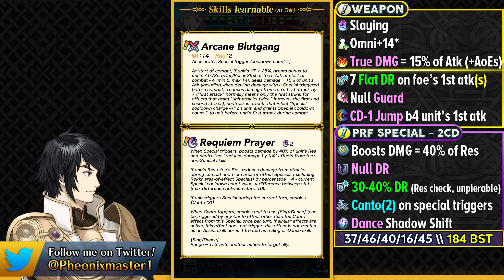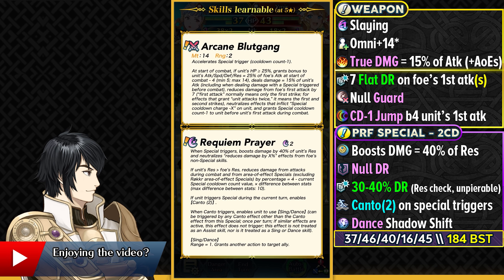So that is going to be amazing. This is a pretty stacked special — it gives her the full Damage Reduction Piercing, the unpierceable Damage Reduction, Canto 2, and then Shadow Shift Dance. So this is going to be making her an amazing refresher in something like Aether Raids Offense. But keep in mind that she's not going to be able to get her Dance Shadow Shift if the enemy has got any kind of Canto control, because she's a ranged unit.